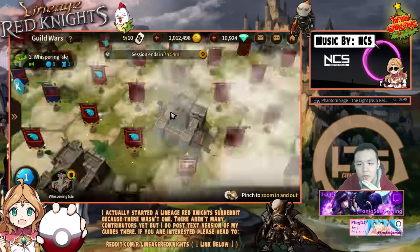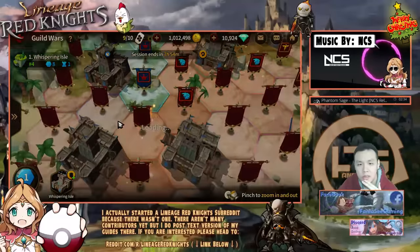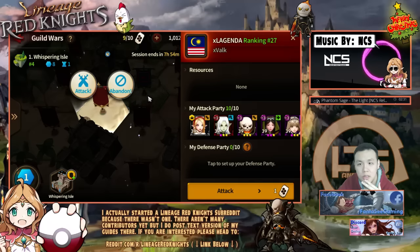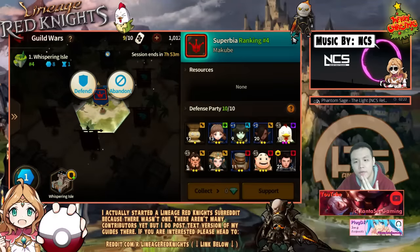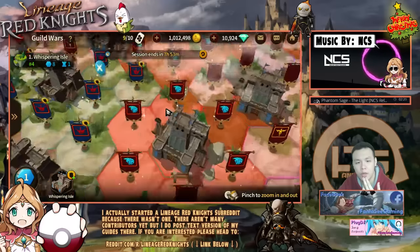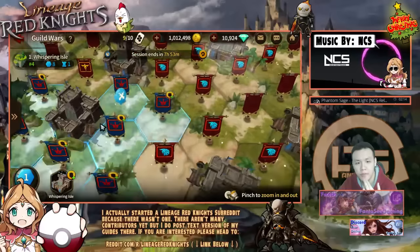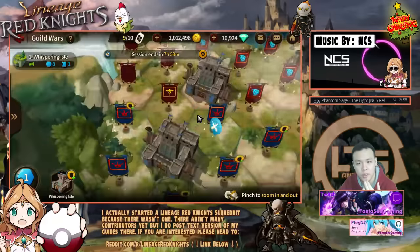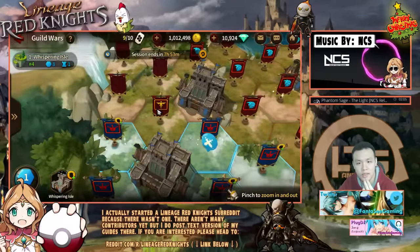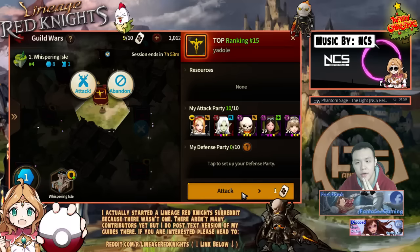Should I weed out these guys or should I start hitting this big guild? They look pretty strong actually. They don't have a lot of spaces. What we want is for everybody to hold at least one spot with their main team and then have the strong players defend. Should we weed these guys out of our area? Yeah, let's get them out of our area.